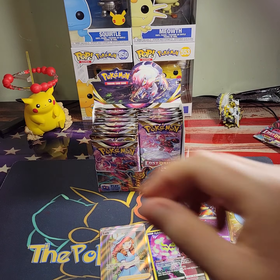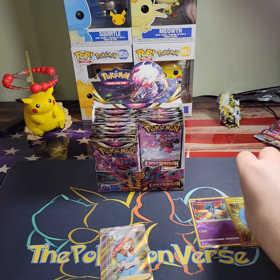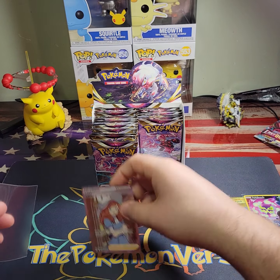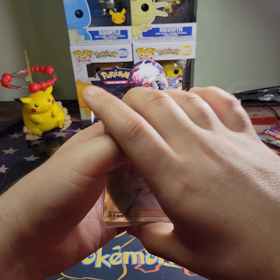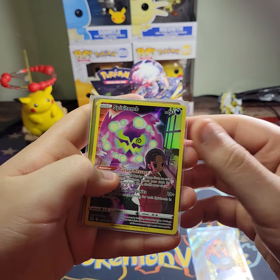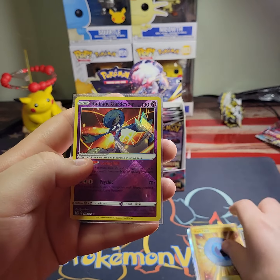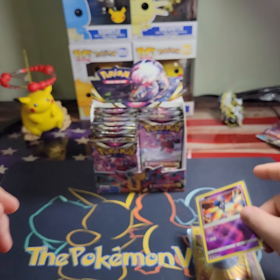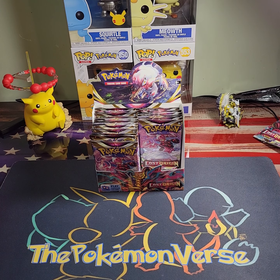Alright, let's sleeve these two up and take a look at the pulls we got in this video. We got Lady Full Art, Spiritomb Trainer Gallery, Dark Patch Gold, and a Radiant Gardevoir. That's going to do it for this video guys — if you did enjoy it please leave a like, comment, subscribe, hit the notification bell, and I will see you in the next one. Peace.